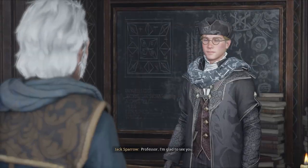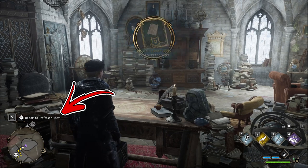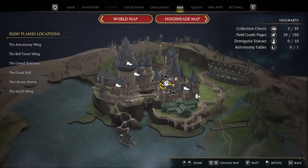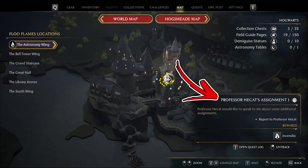Immediately at the end of that conversation, you will receive a side activity called Report to Professor Hecat. Opening the map, you will notice that the icon is a white scroll, and you have to reach it.